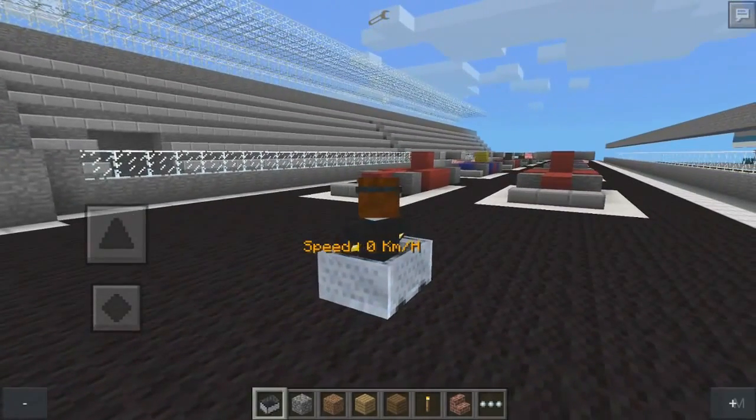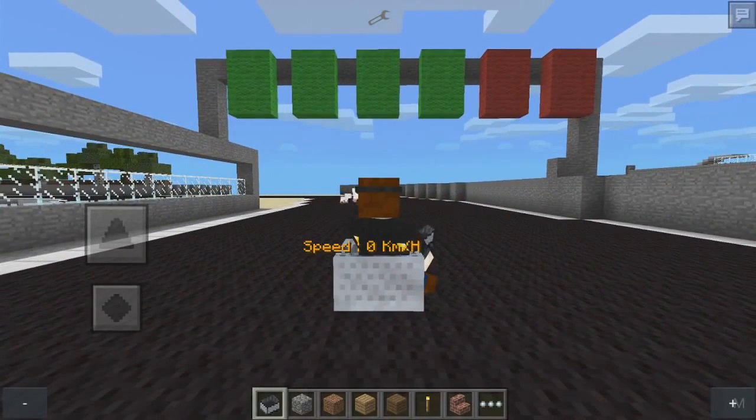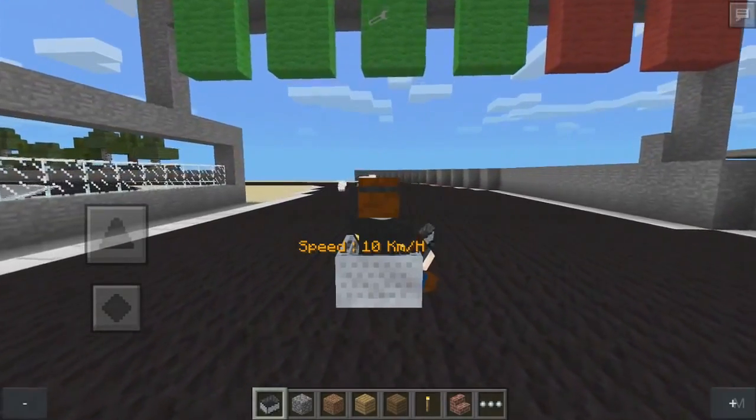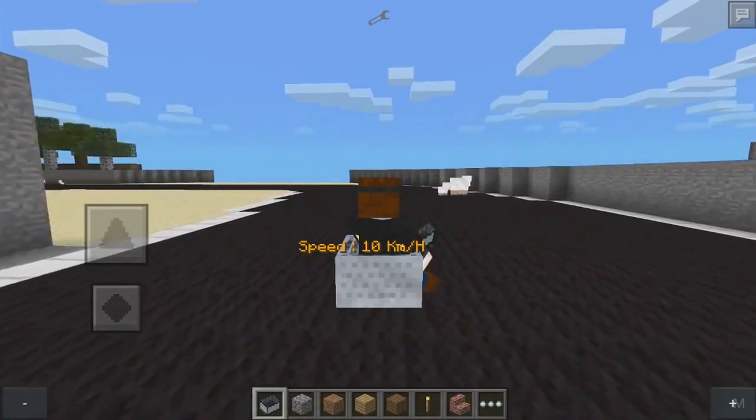I'm going to quickly go into third person view and show you how awesome I look — look at this, I'm in a minecart go-kart thing! So we've got this road track to go around. On the bottom left and bottom right of my screen you can see there's a minus and a plus. When I press the plus key I will increase speed by 10 kilometers an hour, which is a very very slow speed.